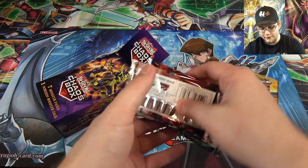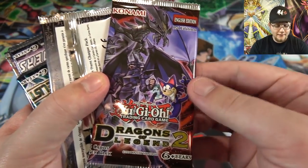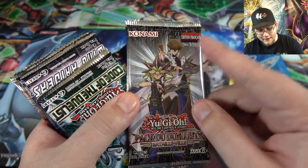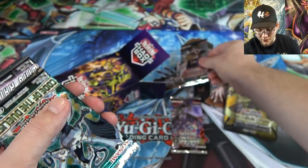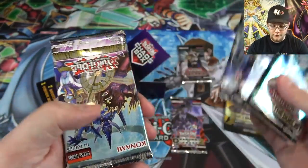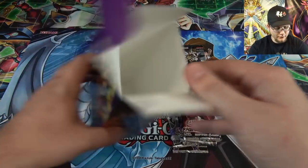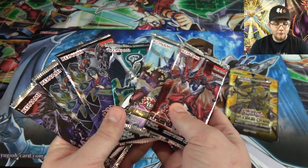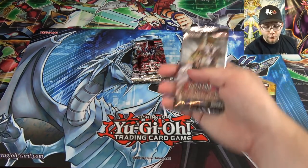I'm trying to get all the packs out at once. First off, Dragons of Legend 2 — oh, that's really good! The person that commented said they got a Dragons of Legend 2 as well. Also, this one — I think they also said they got a French pack of Battle City, so that's what this is: Duelist Pack Battle City. I haven't seen this set in a while, that's cool. Then we have Code of the Duelist, Wing Raiders — you guys love that set, I actually got two of them — Pendulum Evolution, and Raging Tempest. Honestly not bad at all on the choices.